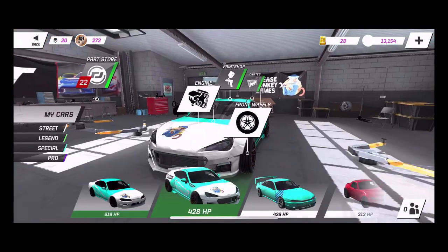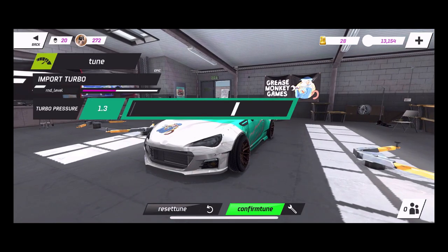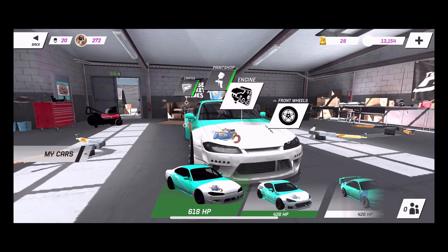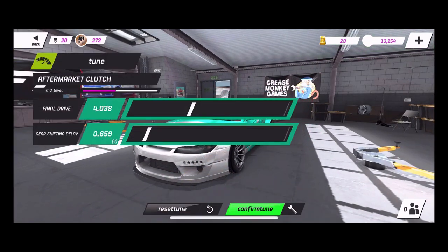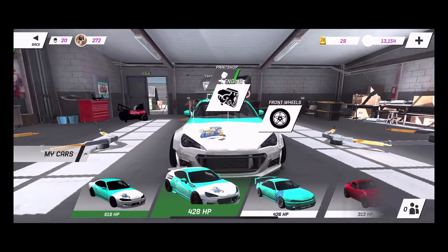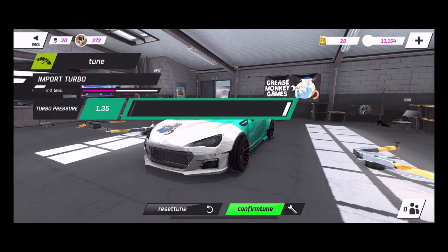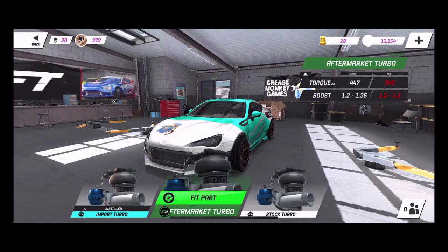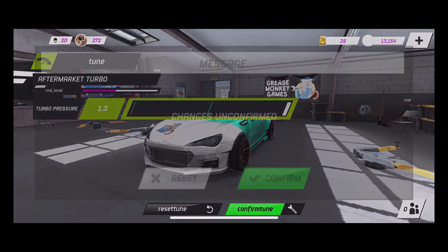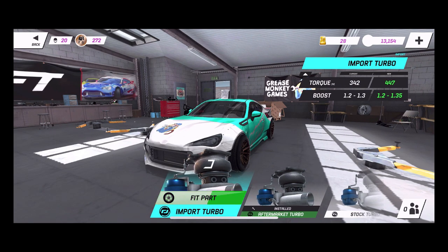With the engine upgrading aspects you have turbo - you can tune boost pressure. We're going to kick that boost pressure up a little bit higher. Every single part - whether it be engines, clutches, or anything else - each stage gives you more customization ability. We can bump this up to 1.35, but with the lower turbo we can only go up to 1.3 boost pressure. Each upgrade level you have to buy the first in order to get to the next, and each time it gives you more customization for that part.